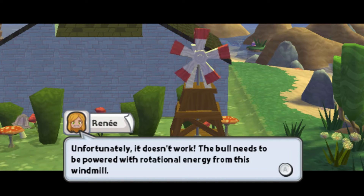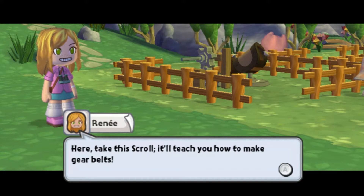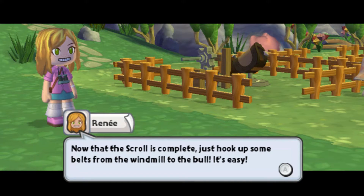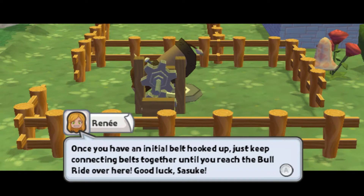Unfortunately, it doesn't work. The bull needs to be powered with the rotational energy from this windmill. I couldn't hook up enough gears or axles to connect the ride because they're too noisy and scare the animals. Though now that you're here, maybe we can power the bull after all. Here, take this scroll. It'll teach you how to make gear belts. Once you're finished with the scroll, come talk to me and I'll show you how to use them to power the bull. We already have enough stuff. Now that the scroll is complete, just hook up some belts from the windmill to the bull. It may require mixing and matching the different sizes of belts to make them reach the bull. Start by hooking up a belt to the windmill there. Once you have an initial belt hooked up, just keep connecting belts together until you reach the bull ride over there. Good luck, Sasuke.